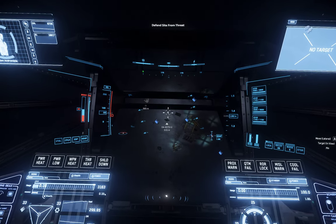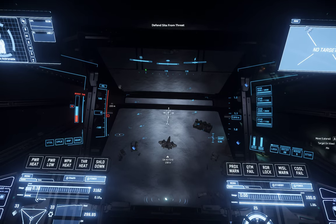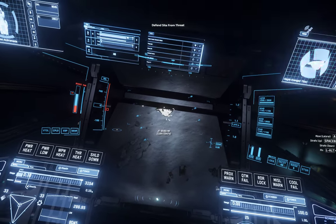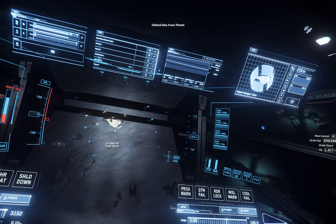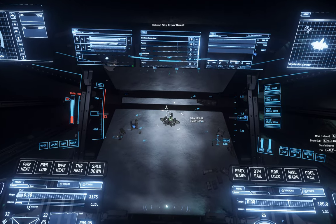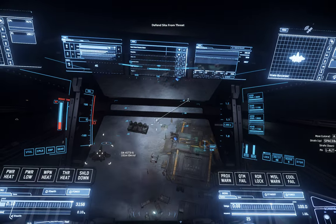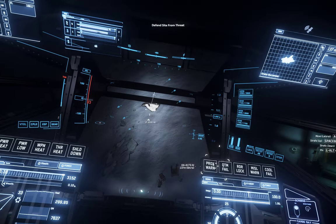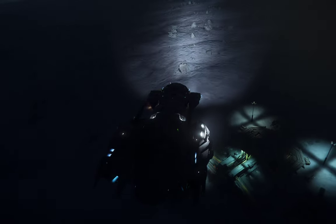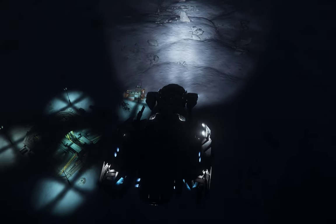We're going to do a bounty mission real quick. I'm in my Andromeda, but the ship I would recommend is definitely a Cutty Red to heal yourself. Believe it or not, a Vulture — you see how this guy has shields — you can't make salvage off of them. But look at this Buccaneer: it's got no shielding, you could salvage that and make a little extra money.